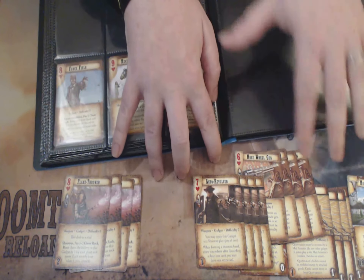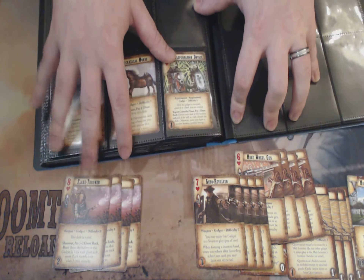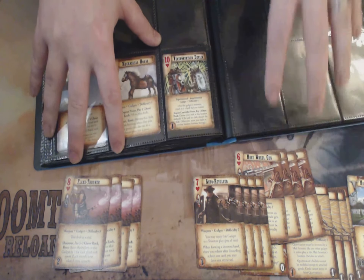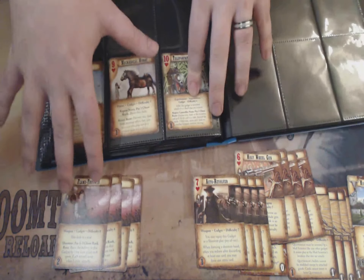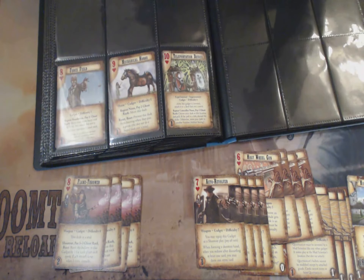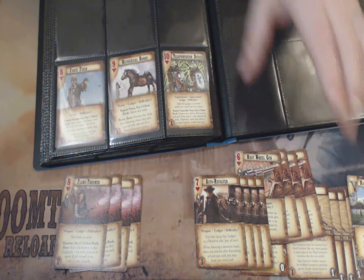With twelve weapons at varying degrees of awesomeness, you'd probably put the Holy Wheel Gun and a Flamethrower on Quaterman, simply because the Flamethrower makes him potentially stud 5, which is even better than stud 3. Going further into his ability - his bullets can be modified by goods attached to him.